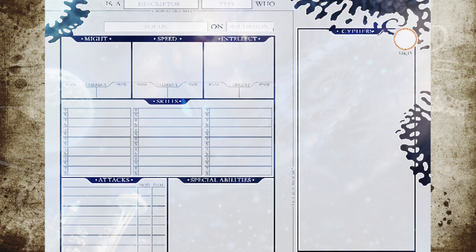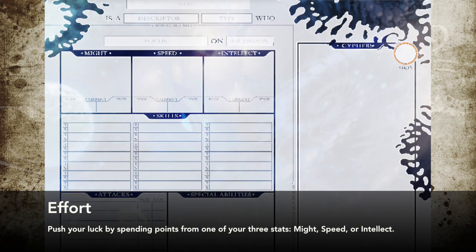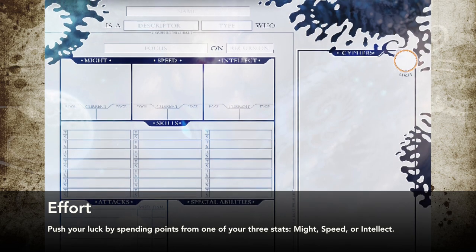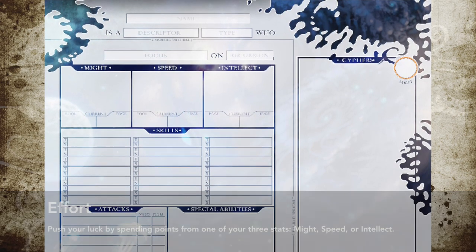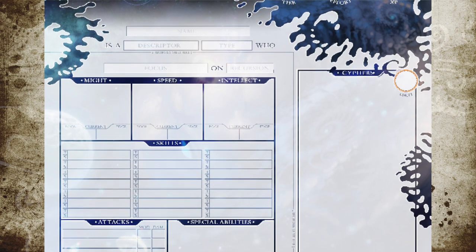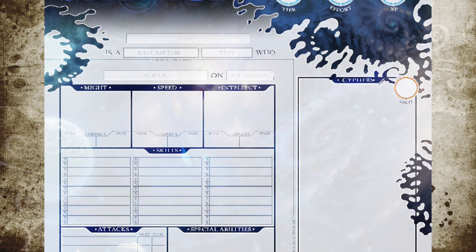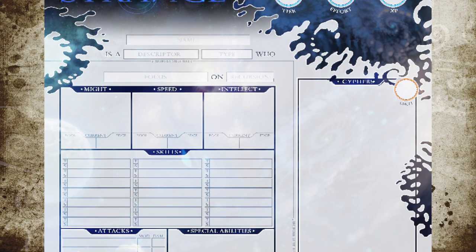Finally, you can expend effort. Your character has three stats — Might, Speed, and Intellect — rated as pools of points. You can spend three points from an appropriate stat to apply effort to the task and lower the difficulty by 1. As you gain experience, you may become able to apply more effort, or get a discount on how much effort costs.